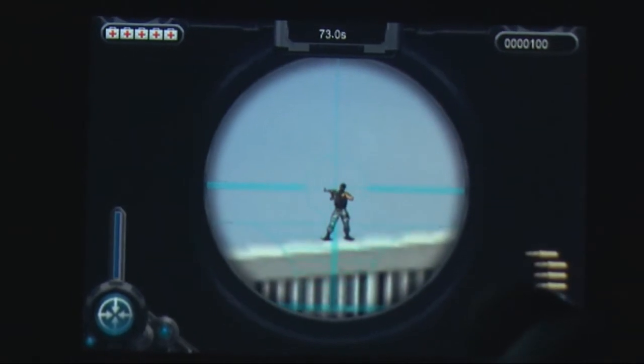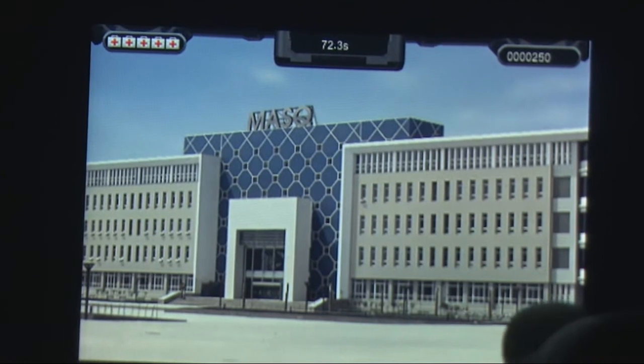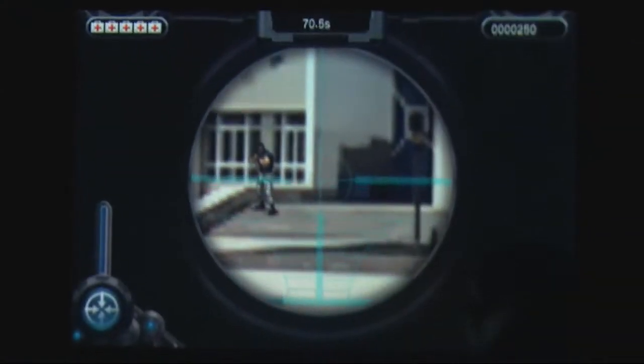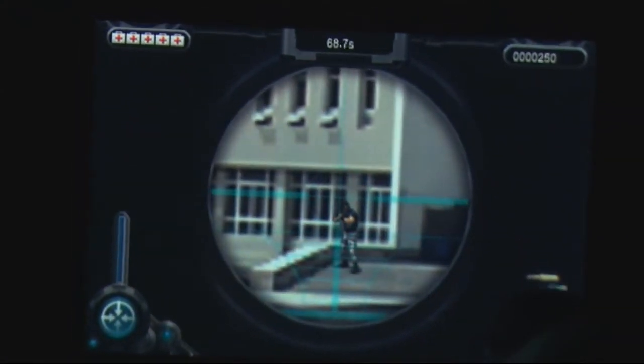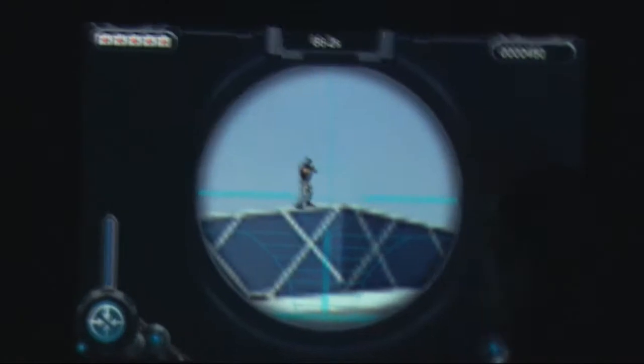The player must first locate the terrorist's target on the screen, then tap the screen to open and aim the scope. On the bottom left of the screen, there is a control which makes the player hold their breath and help steady their aim, as well as a trigger control on the bottom right of the screen which fires the gun.